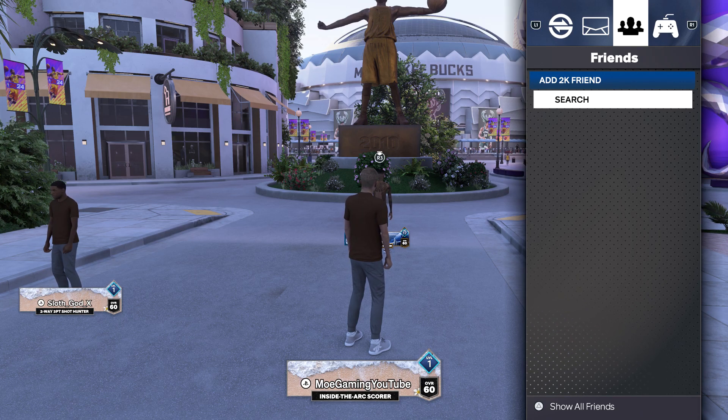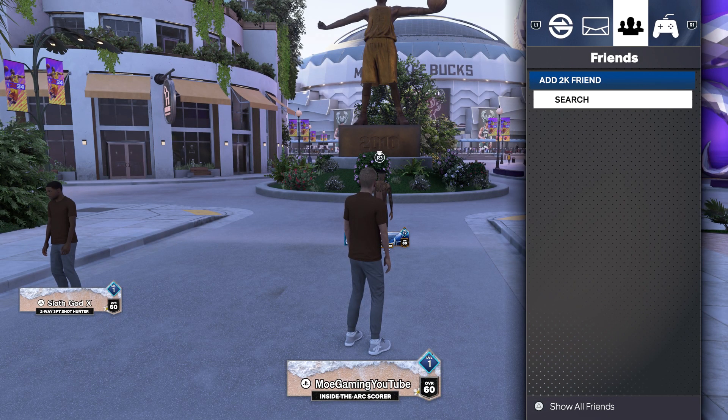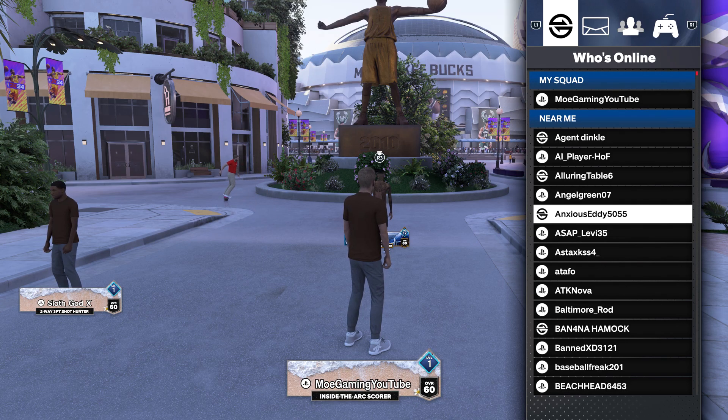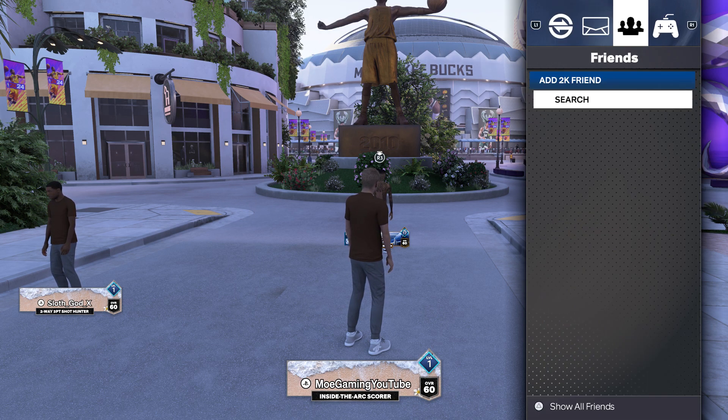If you don't see the friend nearby — because they could be in a different room or server — you can find them by typing their name and searching for them. If they're near you, just invite them to the squad and add them as a friend. If not, search them up from the menu.